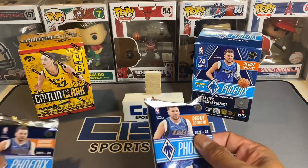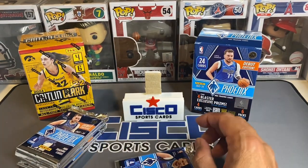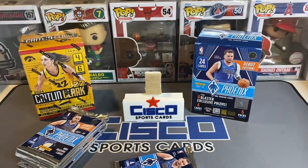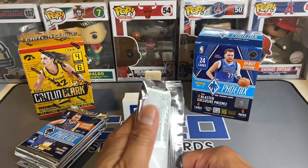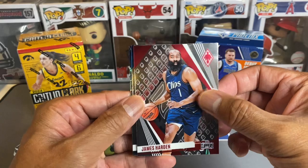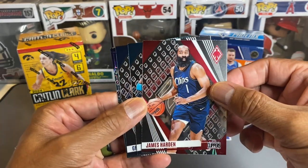We've got the cards prepped at the banger stand, trash out, and before we get started it's time to get the Oakleys on so we can see the future. Alright, first pack, let's go! Look at that — these are some pretty nice cards. We've got Harden right off the bat.